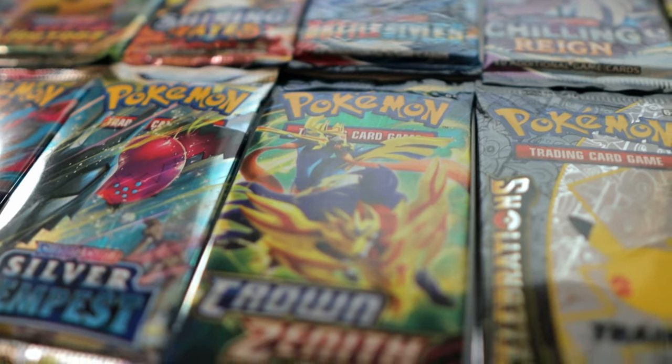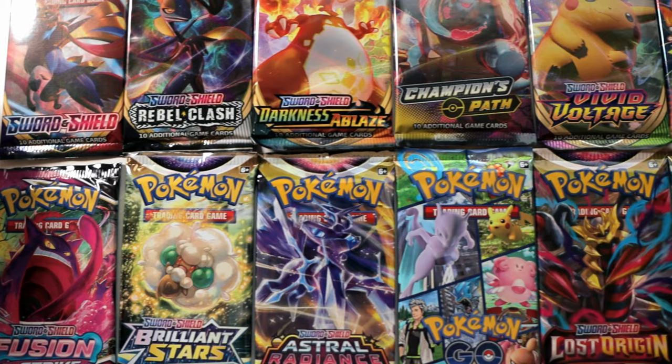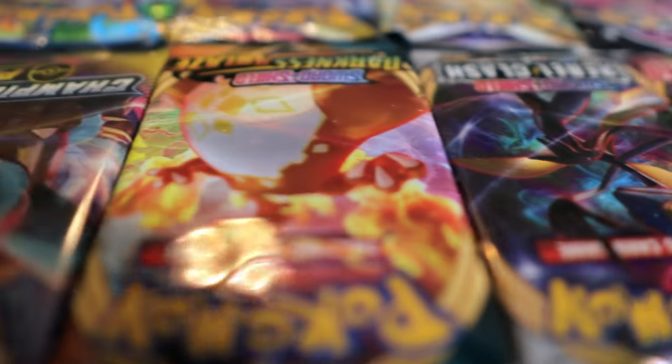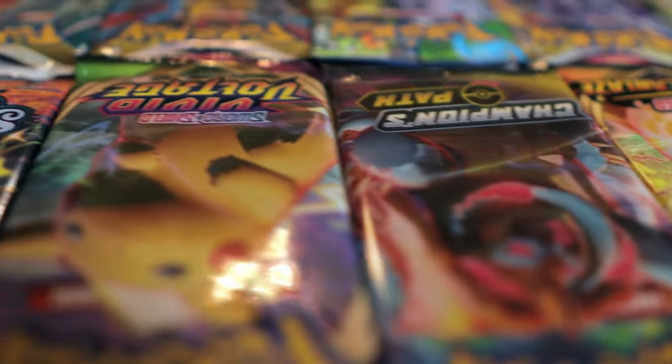The release of Pokemon's newest set, Crown Zenith, marks the end of the Sword and Shield era of Pokemon cards, and today we're going to be opening one pack from every single Sword and Shield set and simultaneously ranking them from the very worst all the way to the very best. We're going to start by opening up the lowest tier packs and slowly work our way up to the very best sets in Sword and Shield.